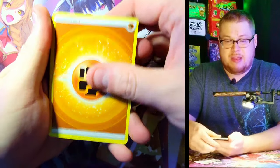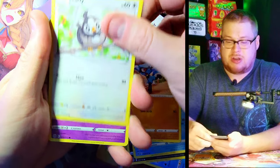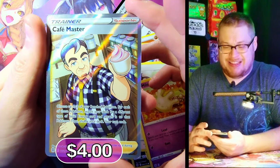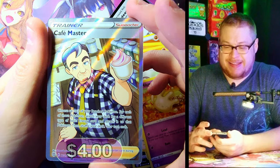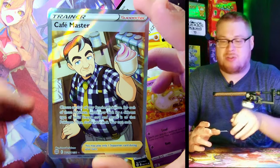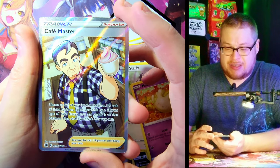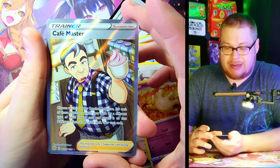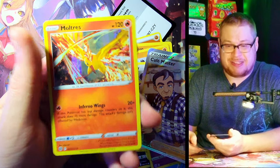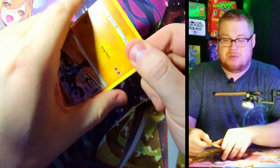Next pack — Energy, Magmar, Impidimp, Crawdaunt, Impidimp, Starly, Riolu, Starly, Mismagius — Cafe Master full art trainer! Let's go! Man, this is a crazy box! Not a crazy expensive full art trainer but it's a full art trainer so I will take it — Cafe Master serving the dollop of ice cream, looking like a regular old Cafe Master. And Moltres holo again right behind it! Great pack.